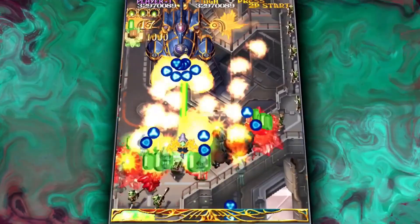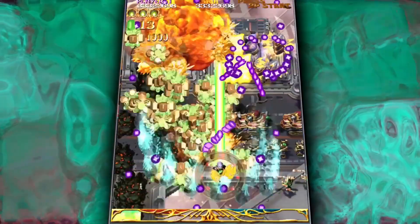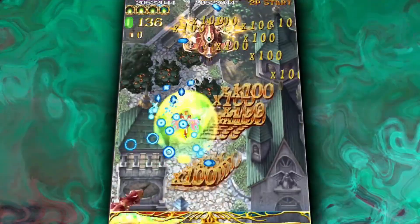A genre staple, the Smart Bomb, got turned into a guard barrier that protects you as long as there is meter. It has nowhere near the same screen-clearing power as a bomb, but it is pretty powerful nonetheless. What's pretty neat is that it activates automatically and you can still use it manually. If you hold the barrier button, you can make use of a bullet-cancelling shot.